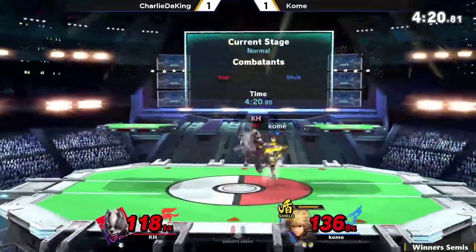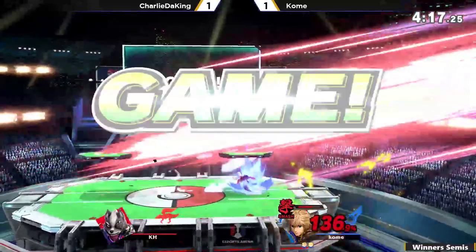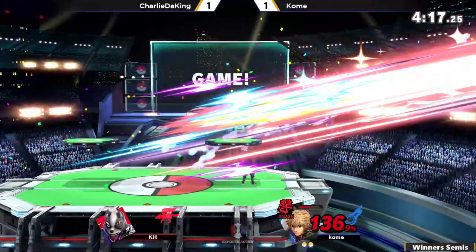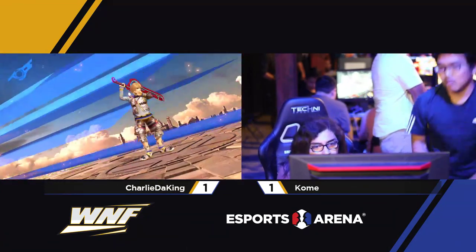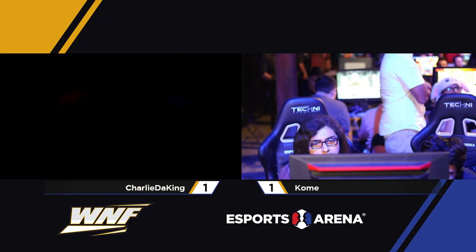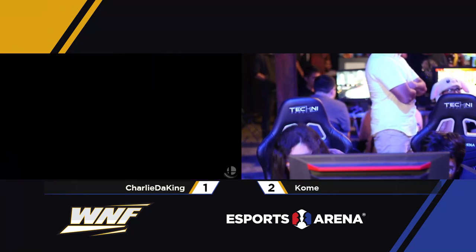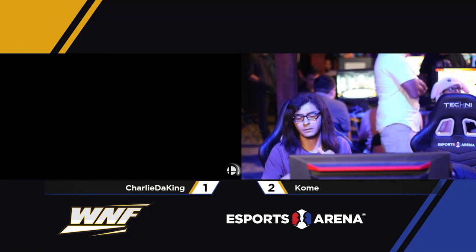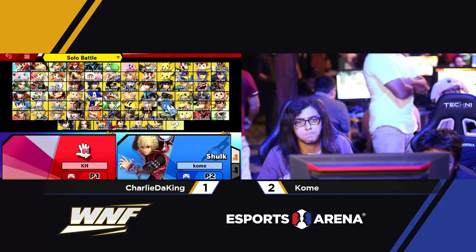It's looking rough for Charlie at this point. He's been able to find these early kills, but he needs to not get backthrow killed. He even had center stage and still got killed. Smash Art is stupid strong. I feel like Charlie wasn't expecting the backthrow, so he probably DI'd in expecting the forward throw or maybe the down throw. He just got caught super unawares.